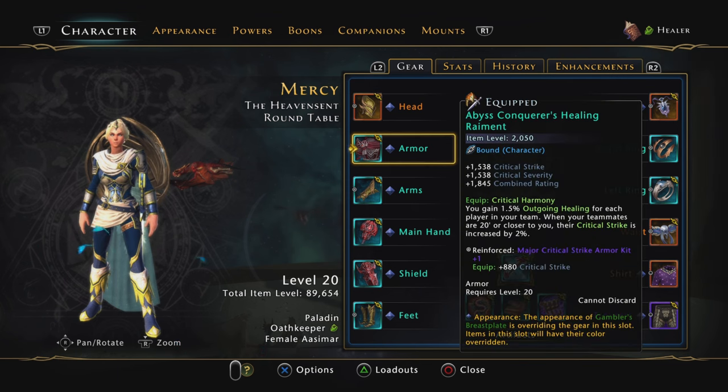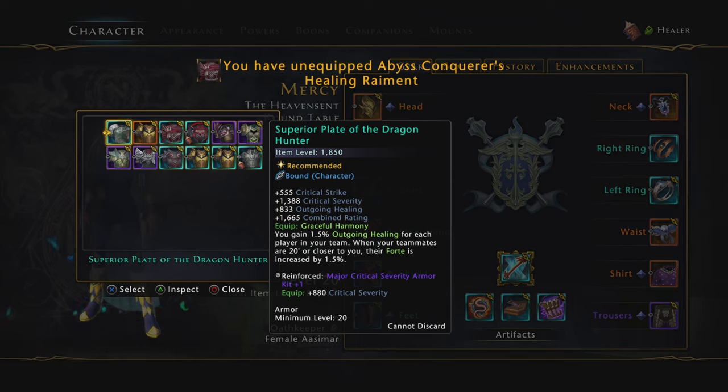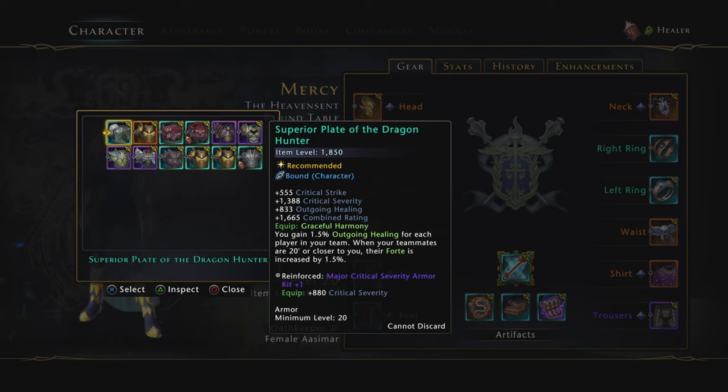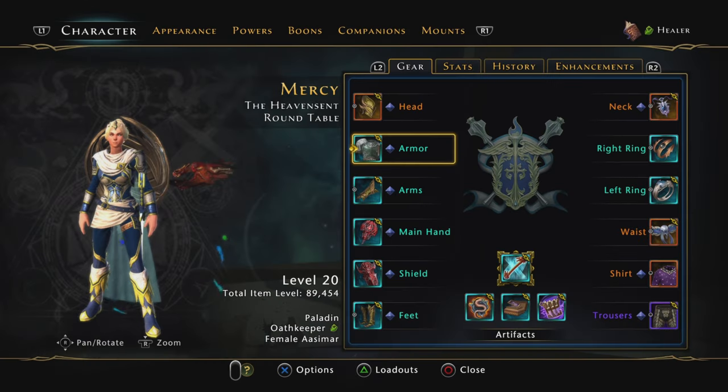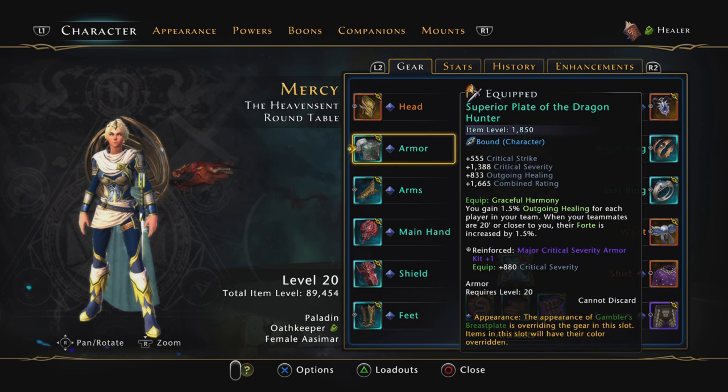For the chest piece, I'm still using the Master Demo Web Pits one to get outgoing healing. We get critical strength for me and my teammates, so we help them out. If you don't have this, you can go with the one from the hunts — it's not quite the same. You get the same amount of outgoing healing, but we get 14 instead, and the teammates will get 14 as well. However, it does not stack with the shirt since it has the same effect and the same value, so it does not stack.